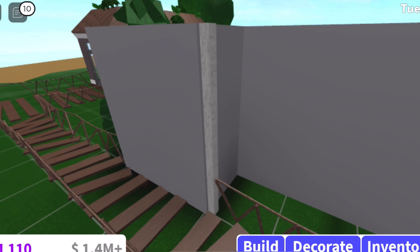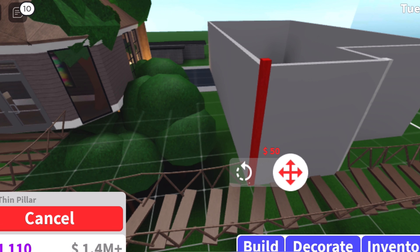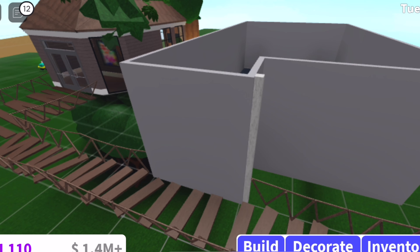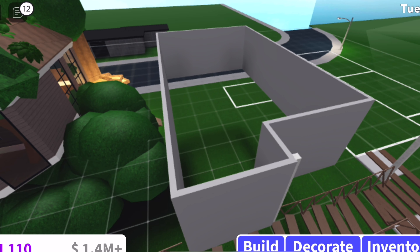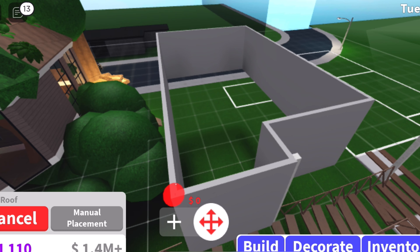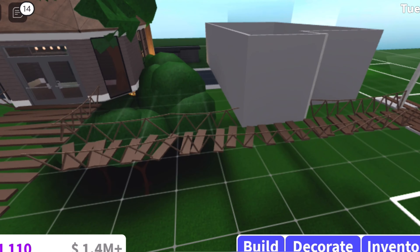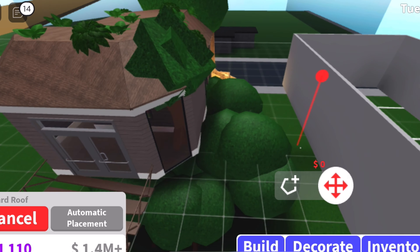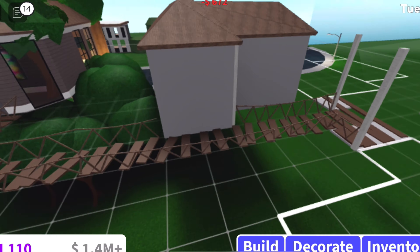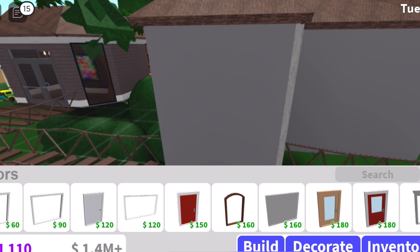I already have everything laid out — it was kind of boxy all the way over to the side, but the gym couldn't fit so I didn't do it. These pillars can stay. I'm gonna put a pillar right here but the pillars don't work for some reason — it's so annoying. Pillars need to have a floor underneath them. So I'm about to make a roof — let's see how manual looks.